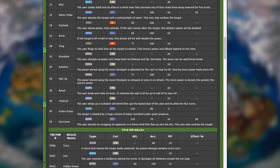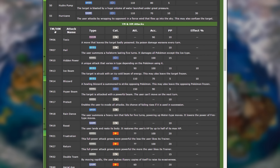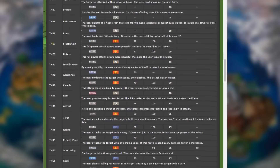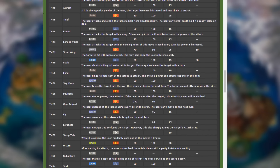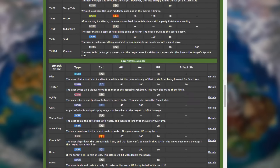Moving on, we also have Roost, which is very good for this Pokemon. It restores the user's HP up to half of its max HP, so you can recover during battle. Other moves that are pretty useful for Pelipper are Scald, which is nice because you can also apply a burn on the opposing Pokemon.